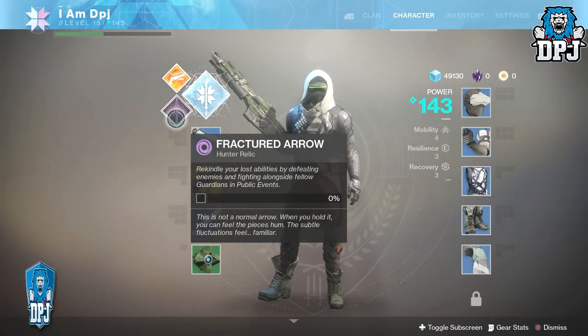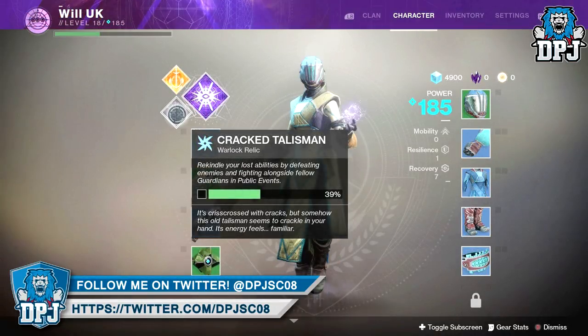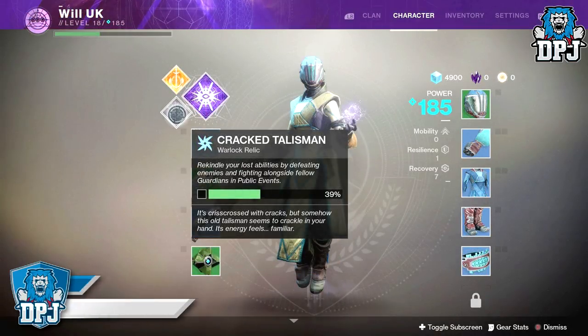Once you have the relic you need — the Hunter's is called the Fractured Arrow, the Warlock's is called the Crack Talisman, and the Titan's is called the Mounted Hammer.